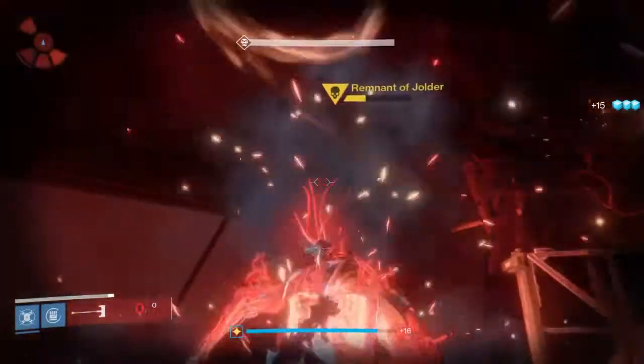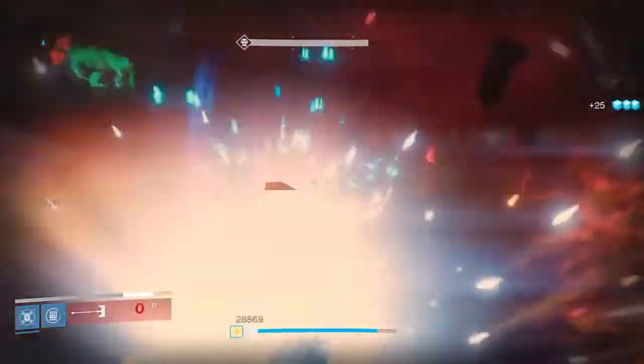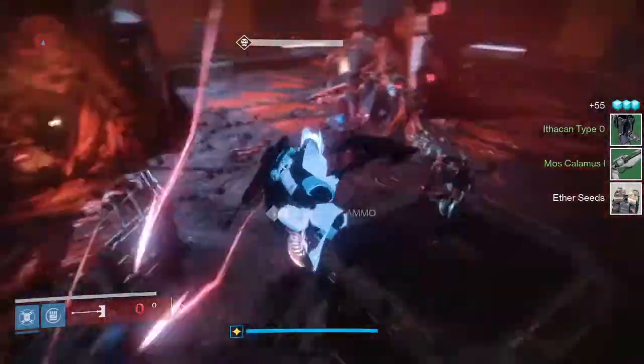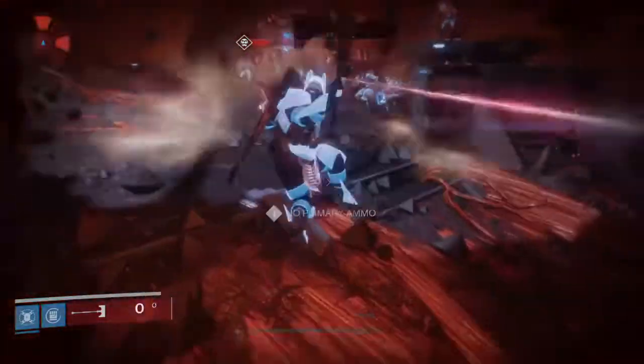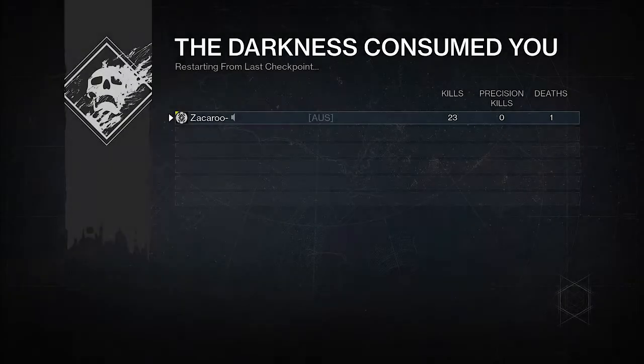After you kill the first boss, pop a Three of Coins before you come over to the second one. Also, you do not want to kill the last boss, because it will end the mission no matter how fast you suicide. Once you kill the third one it ends the mission. So just kill the first two and then kill yourself, and then do it again.